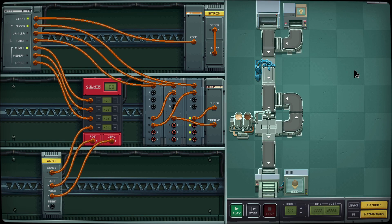Hello viewers, I'm SB and welcome back to Last Call BBS, where today we're doing some work down in the food court. I rearranged this thing, I cleared our old solution, and this is a representation of the most basic form of the logic that is going to be necessary to solve this puzzle.